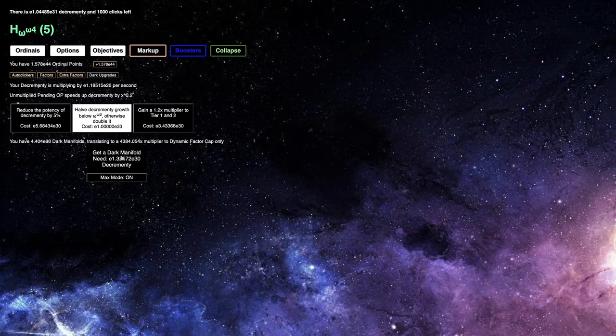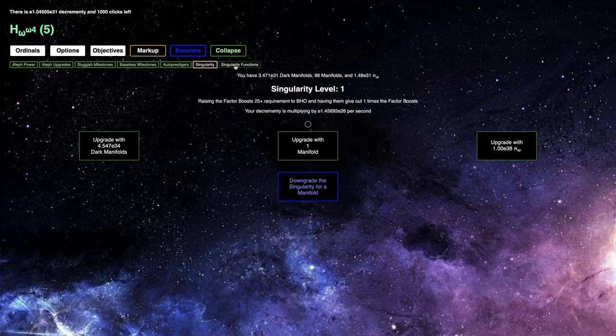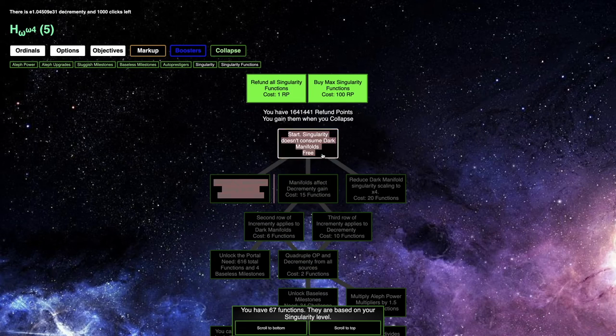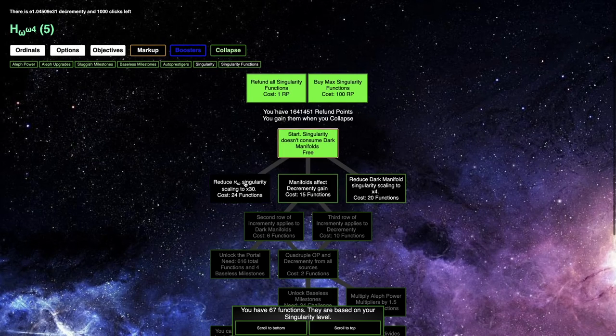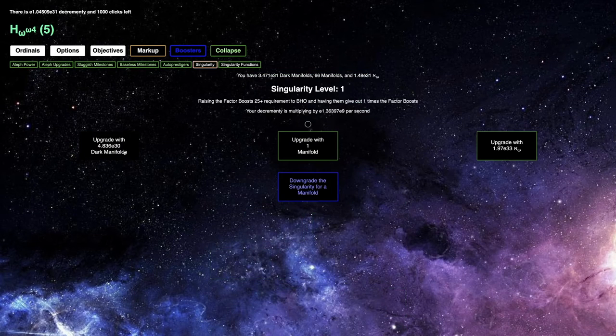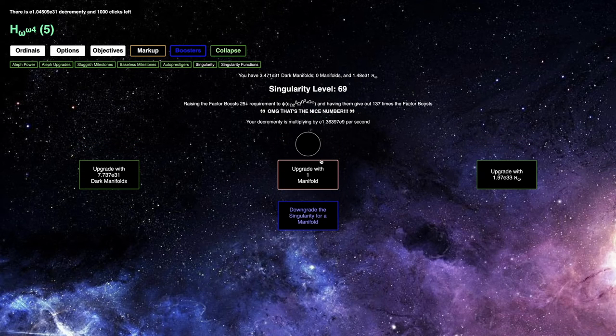Okay, I'm back a day later, and I can get three E31 dark manifolds — one of each of these upgrades. This should allow me to get some more singularity levels with this build. My singularity level is 67. I should be able to get — yep, there it is — a level 69 singularity. And before you go say 'nice,' I think the game is going to say 'nice' once I actually get it to 69. Yep — OMG, that's the nice number.